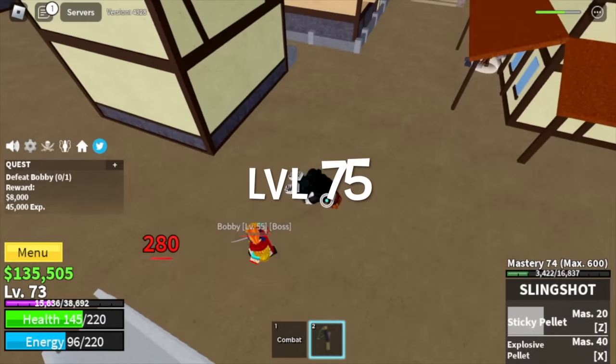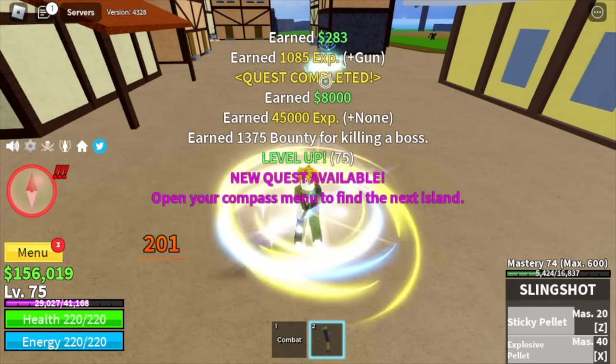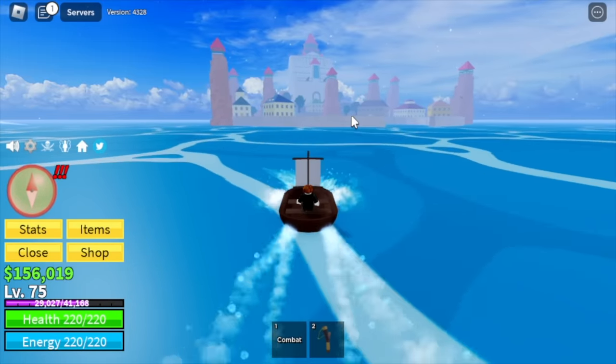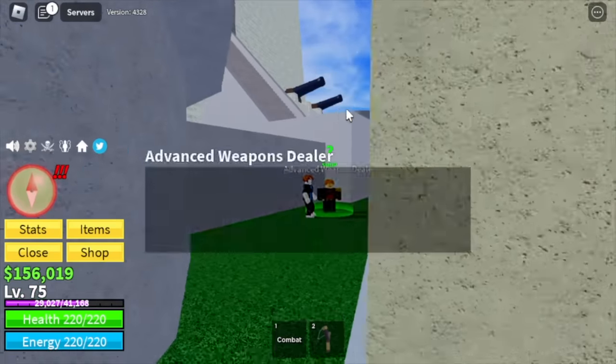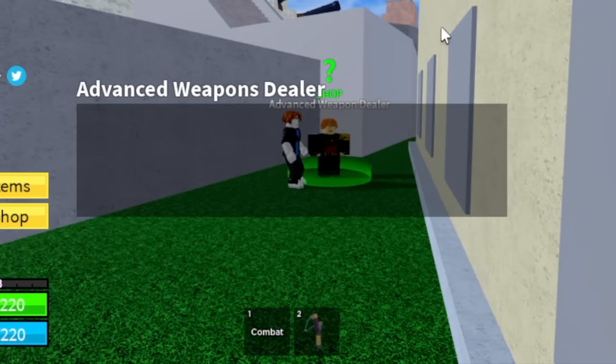At level 75, we will now head to the Marine Fortress and look for the NPC Advanced Weapon Dealer and buy the gun — Cannon. This is one of the best guns, if not the best, in the first sea.